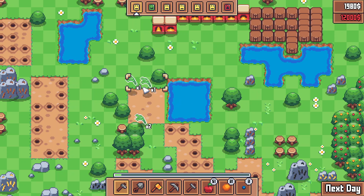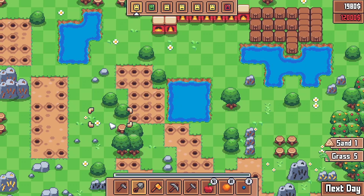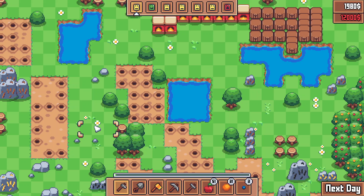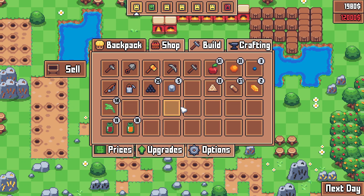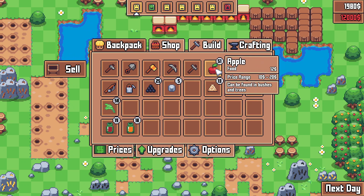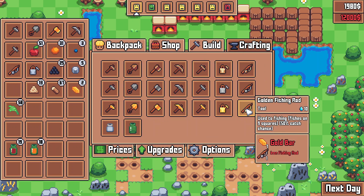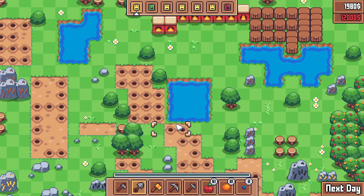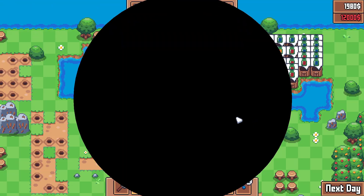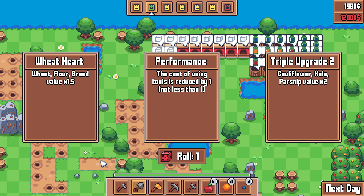We're always going to need more sand, so let's just load up. I got one sand out of that many holes — that sucks. Grass price is bad today so I'm going to hold on to those. Is there anything that only costs two gold bars? Watering can, which I don't need. So I'm done for today. Let's see what perks we got: wheat, which I did last run; performance — cost of using tools reduced by one, like an energy buff; and cauliflower, kale, and parsnip value times two, but they already have bad value. I think I'm going to reroll.